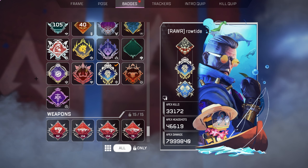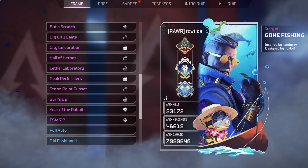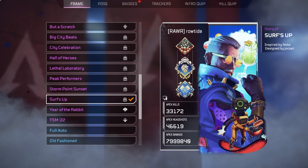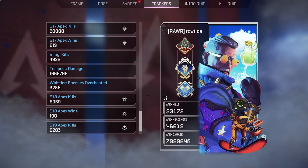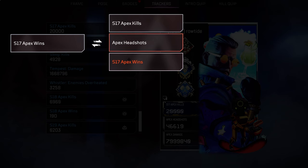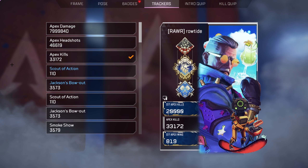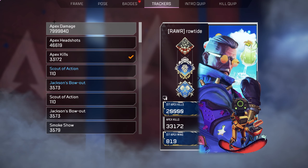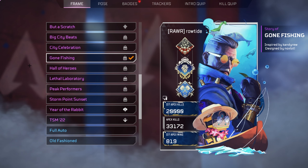The colours really complement each other. If you want to go for a summer vibe, Surf's Up also works really nicely. A lot of the universal banner frames are really carrying this video because they're just so good. If you have your season 17 trackers they go really nicely — put one at the top, one at the bottom, and your kills in the middle. I think Gone Fishing is ultimately the best banner frame for this setup. It looks perfect.